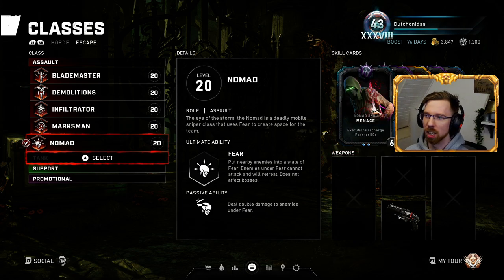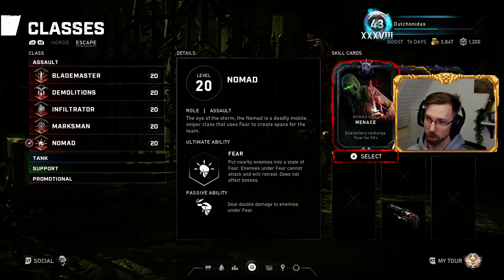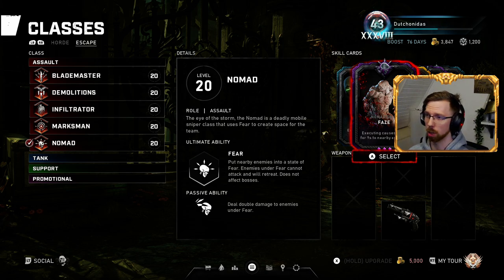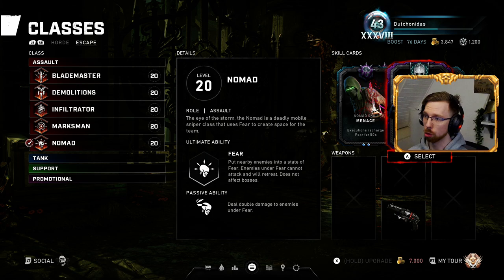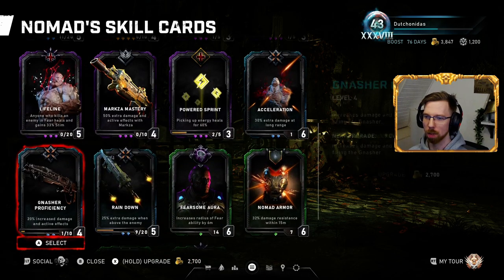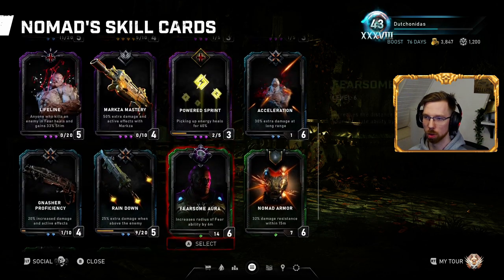In Escape, however, I switch it up because not every map has a Marksa, but every map has enemies you can execute. So for Escape I run Menace — which recharges my Fear for 50 seconds per execution, giving about two free executions before my ultimate is ready — Fear on Execute, Intimidation in case I get a headshot kill with a Boltark, Execution Shield in case I get shot while executing, and Concussive Rounds. Concussive Rounds you could swap out for Lifeline, Nash Proficiency, Fearsome Aura, or Terror to increase the duration of fear.